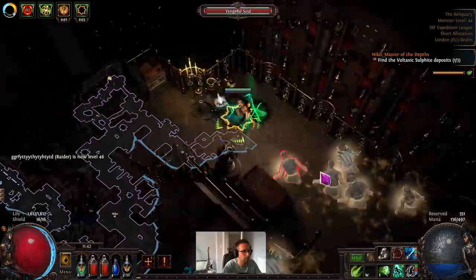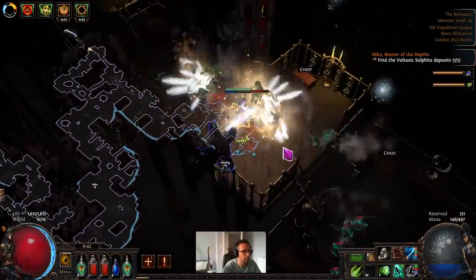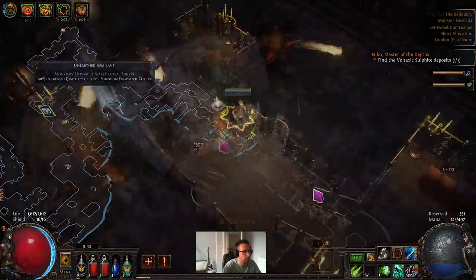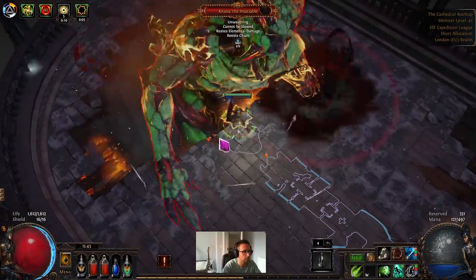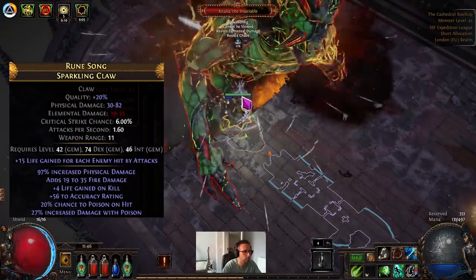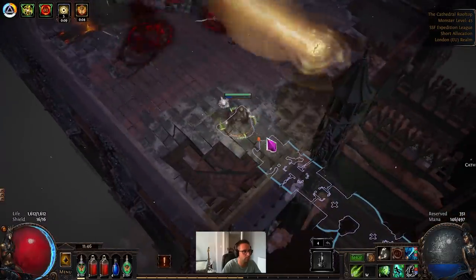Hit any Strongboxes, Essences, and Rares you come across when farming the Chamber of Innocence. By now you'll have unlocked some elemental damage crafts, so you can craft elemental damage onto a Claw if you find one with decent base damage or attack speed. In the footage you can see in the background against Katryna, that's the Claw I was using — pretty garbage, but still enough to insta-phase her. Make short work of Katryna and then move on to Act 6.